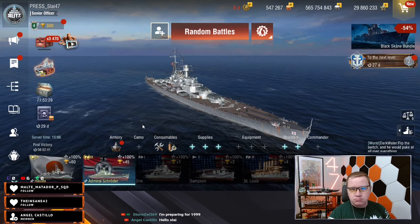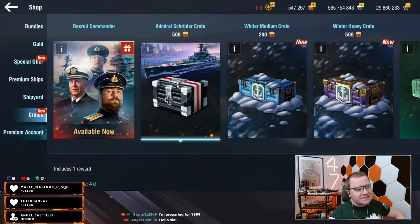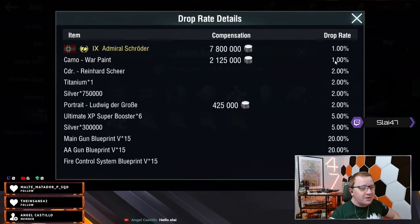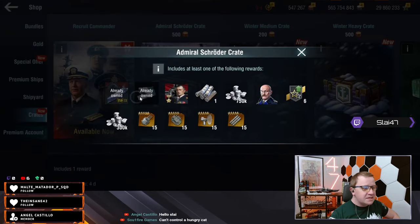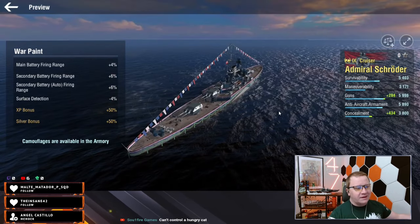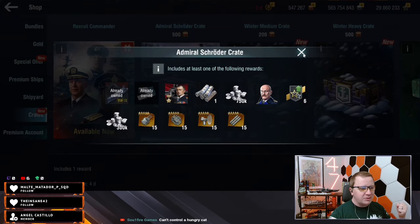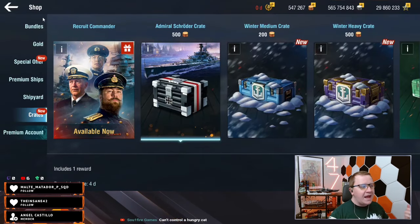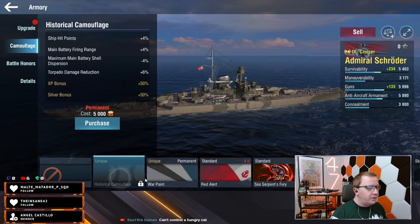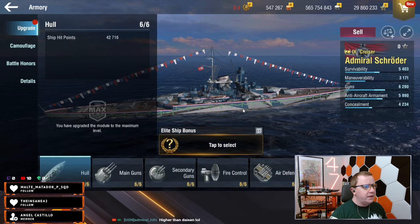So we have the Admiral Schroeder here. It is completely out — it's in a 500 crate with a 1% drop rate and 1% for the warp paint. We've got a warp paint and it does look kind of nice. From everything I can see, it's a secondary piece. It's a brawling cruiser, and sometimes those work, sometimes they don't. We have the historical and the warp paint — I think we'll try the warp paint for right now.